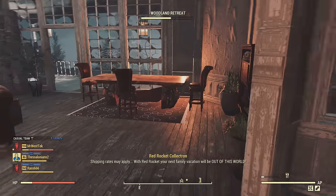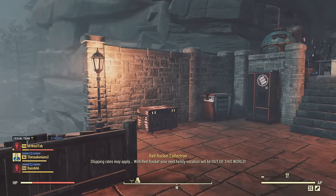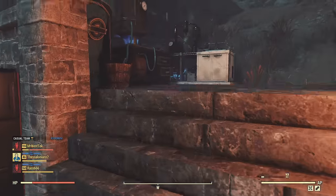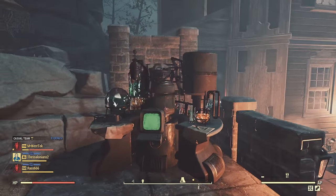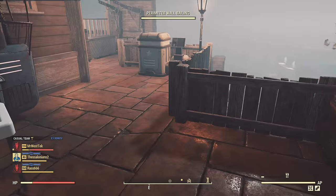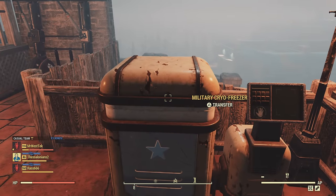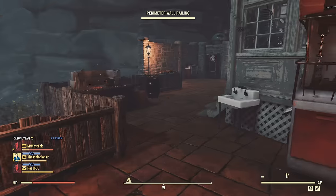Before we go upstairs I want to show outside. We're just going to run through here quickly. Like I said, if you don't do any of this outside stuff you'll easily be able to furnish the whole house. I just like having things outside for convenience — all my crafting benches that I would need. Here's my barbecue for cooking, cryo freezer, another sink for cooking if I need dirty water, my Armor Co ammo machine, and the power armor station.